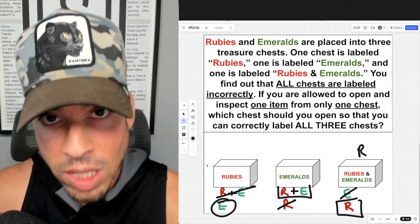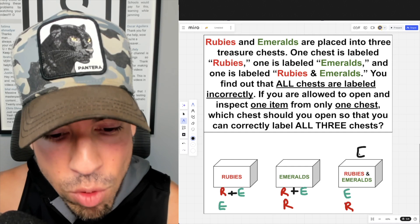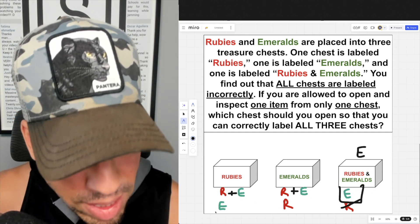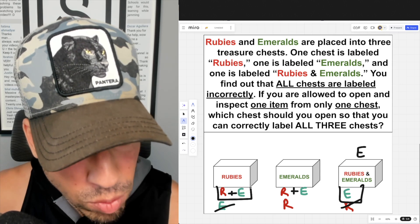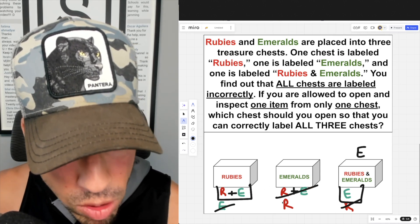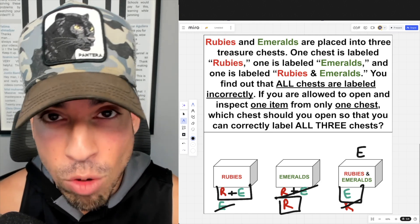Alternatively, if we draw an emerald, we follow the same process: that chest must be emeralds. The 'emeralds' chest can't be emeralds, so it becomes rubies and emeralds. That leaves the 'rubies' chest as rubies. Either way, opening just one chest lets us correctly label all three.